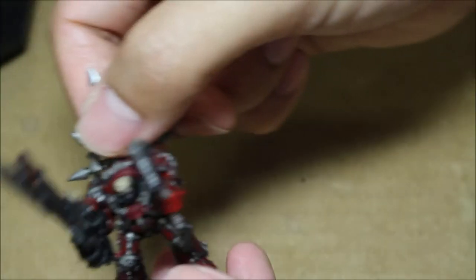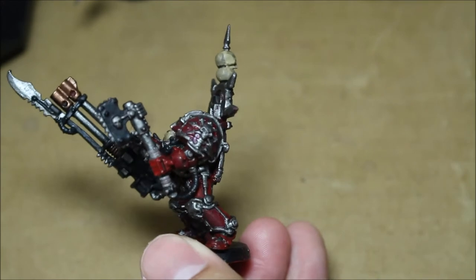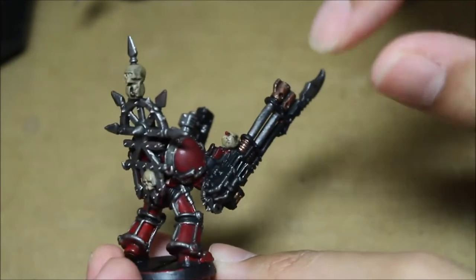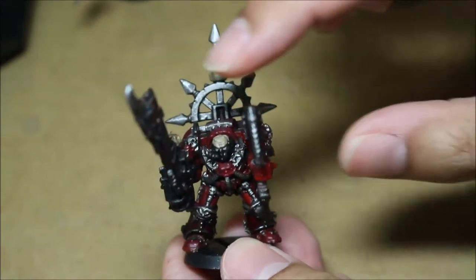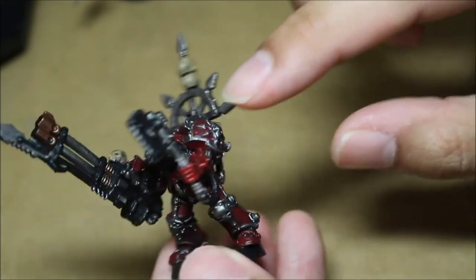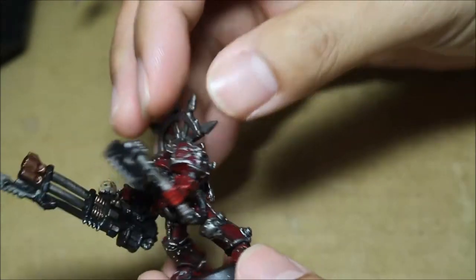Finally, what I'm going to be working on for the next couple of days is the Terminators. This is an old metal Chaos Terminator model. I'm going to be painting the reds up in a nice bright red, and the silver is going to be nice and bright. These ladies are going to look different from Blood Angels and Word Bearers, which would be the most common comparisons.